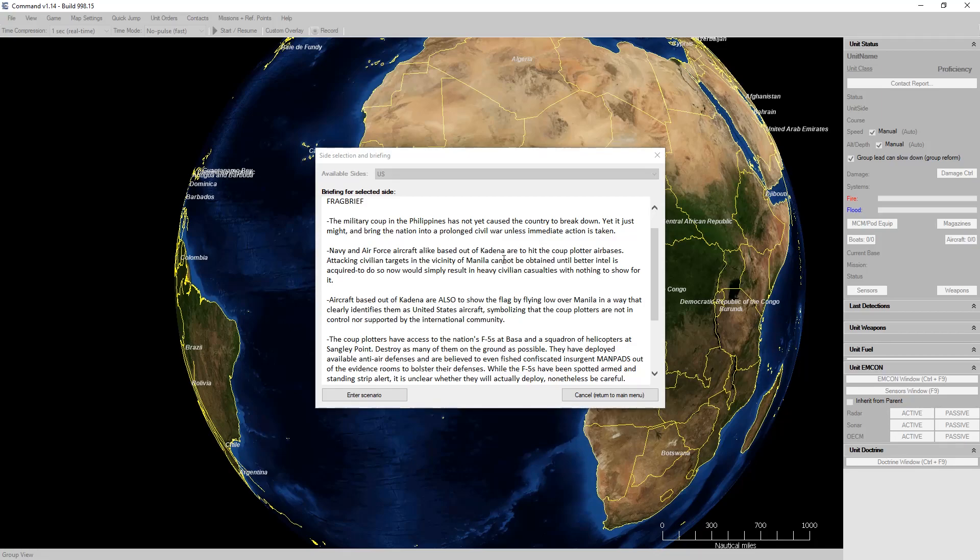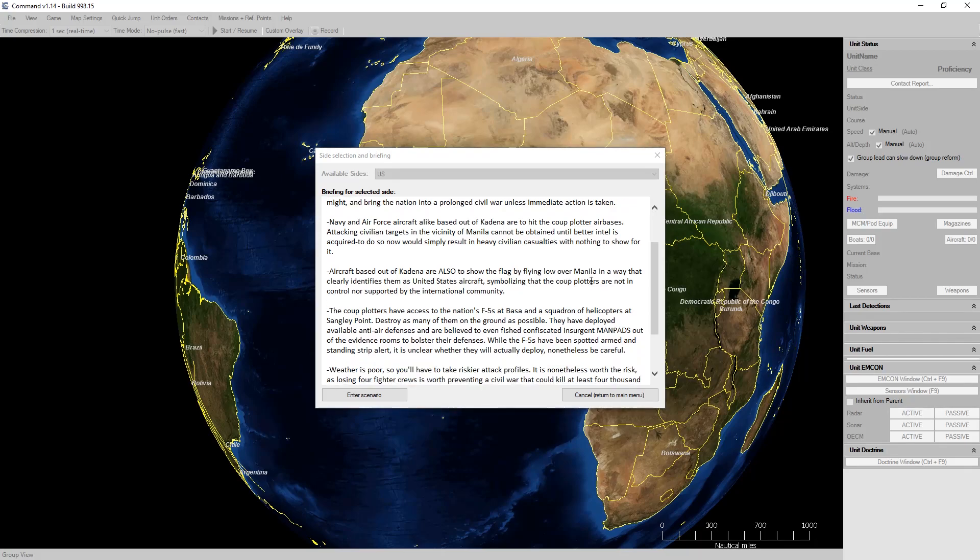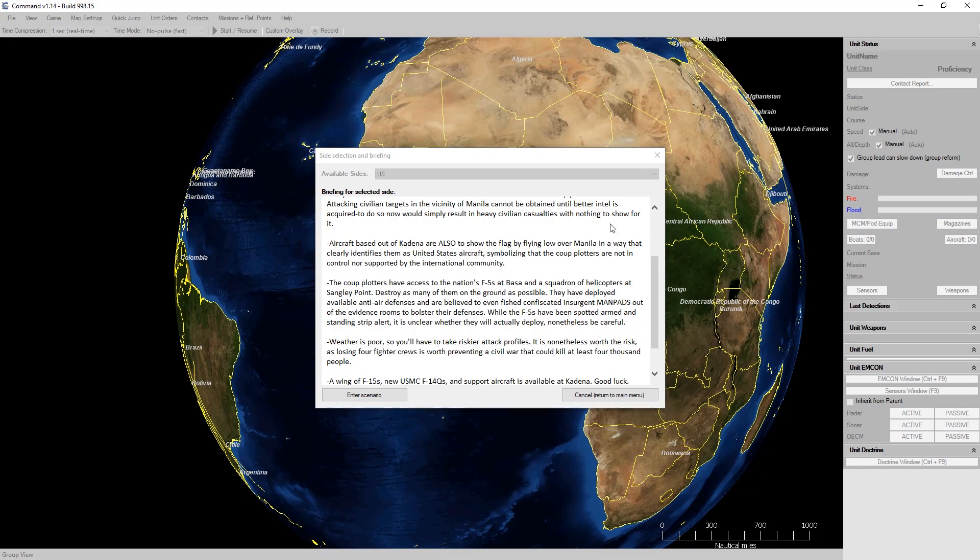Aircraft based out of Kadena are also to show the flag by flying low over Manila in a way that clearly identifies them as United States aircraft, symbolizing that the coup plotters are not in control nor supported by the international community. The coup plotters have access to the nation's F-5s at Baza and a squadron of helicopters at St. Louis Point. Destroy as many of them on the ground as possible. They have deployed available anti-air defenses and are believed to even fish confiscated insurgent MANPADs out of evidence rooms to bolster their defenses.